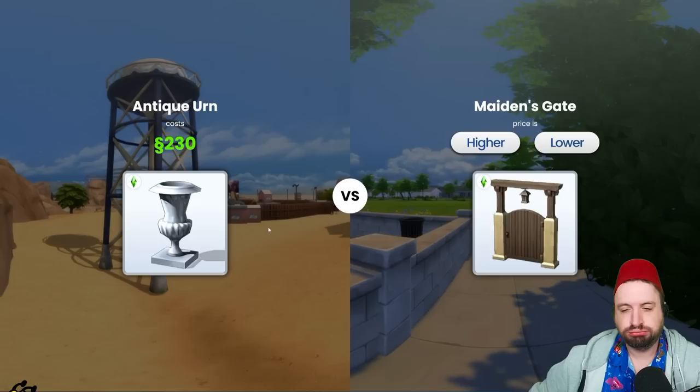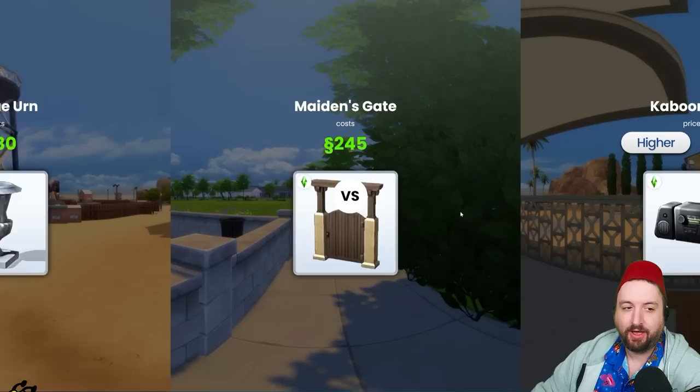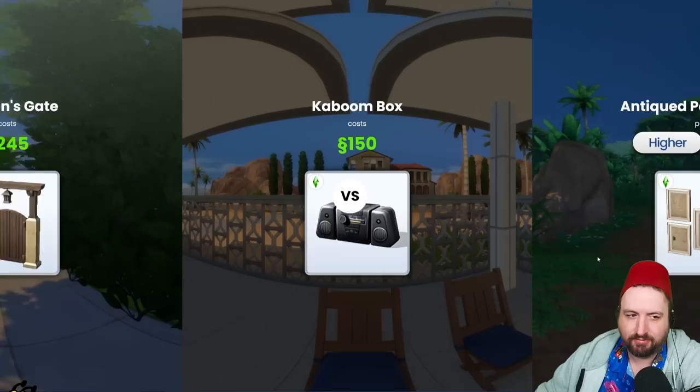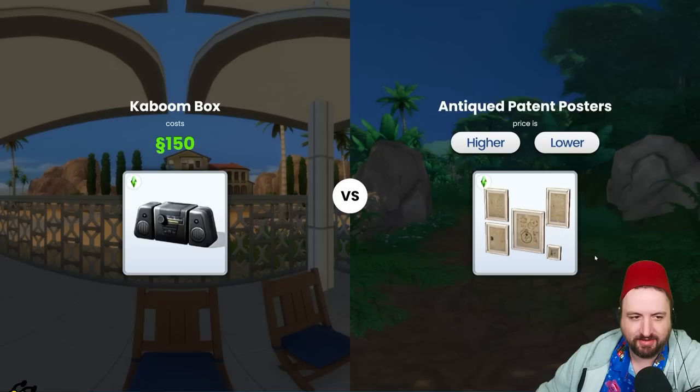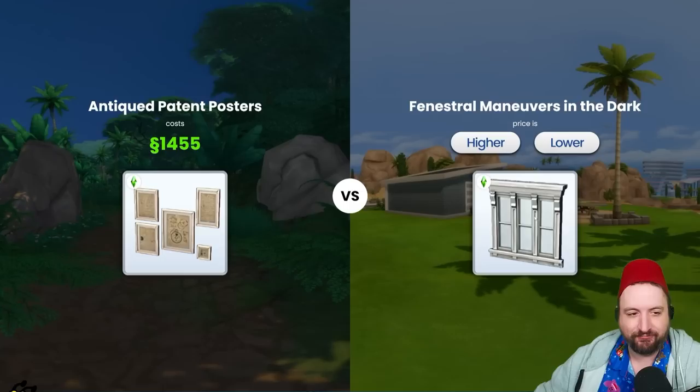We're gonna go higher. Oh my gosh, it was just 15 simoleons higher — 245! Next is the Kaboom Box — that's lower than 245. Yes! 150 simoleons. These paintings have got to be higher than 150 — look at those paintings. Higher — wow, so much higher! Okay.